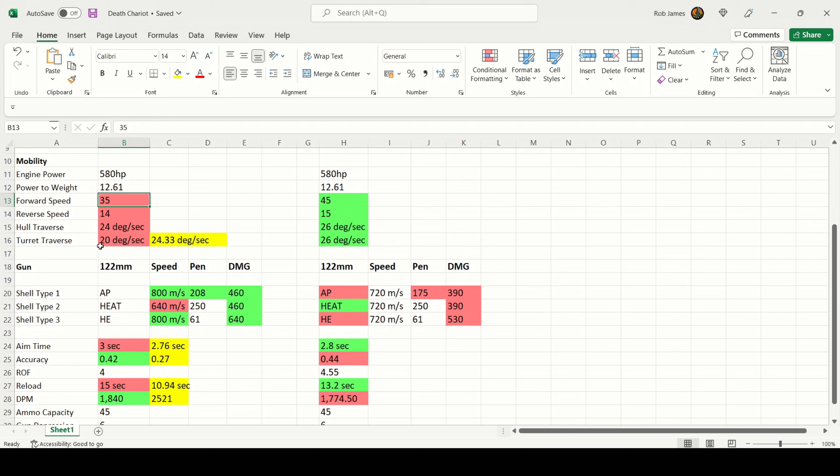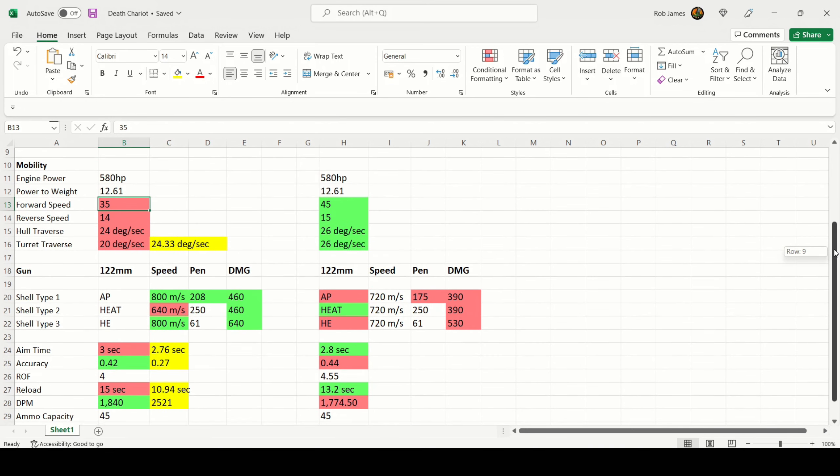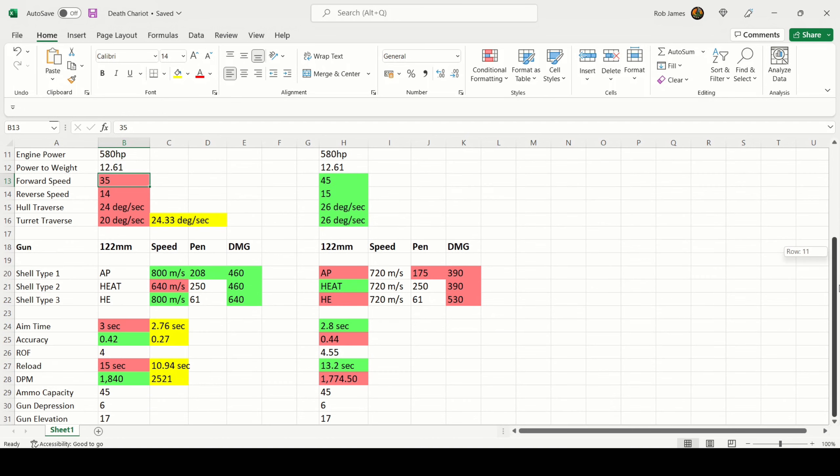The traverse speed and the top forward speed are the main concerns. The power-to-weight ratio gets you into position fast enough compared to other tier 8 heavy tanks — not the best, but not painfully slow. The Death Chariot's mobility is worse than the 112's, but you can try to boost it with gun-handling skills that help turret traverse. Using mobility equipment would make the gun handling even worse, so the 112 comes out on top in mobility — disappointing, but the gun makes up for it.